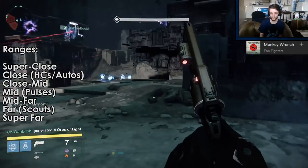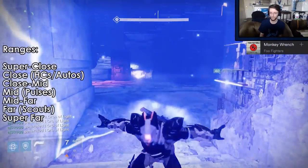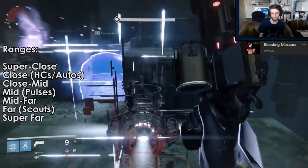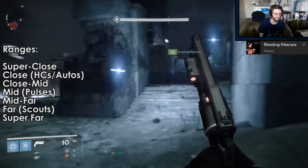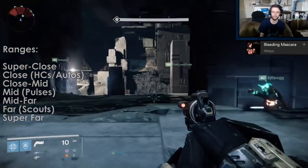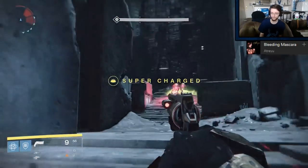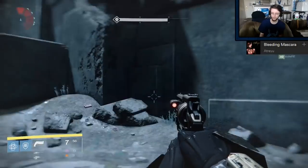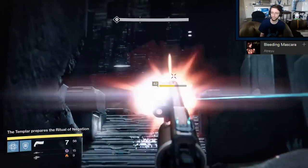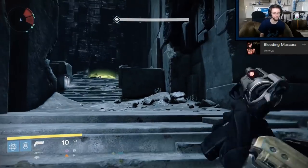A standard hand cannon is good in super close, close, close-mid, and maybe a little bit of mid. A fast-firing hand cannon gains power in the super close and close ranges, but loses a bit in close-mid and mid. An auto rifle is good for close, close-mid, and mid, with a bullet hose gaining power up close and losing a little farther out. This goes on for all archetypes and sub-archetypes, and without Rifled Barrel, I think that really puts hand cannons in the spot where Bungie was hoping to get them. But with the ability to change the range on a hand cannon through Rifled Barrel, they basically get to bypass one of their weaknesses in ways we haven't really been able to tweak on any other weapon.